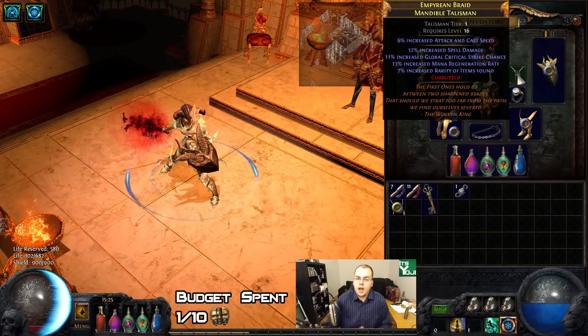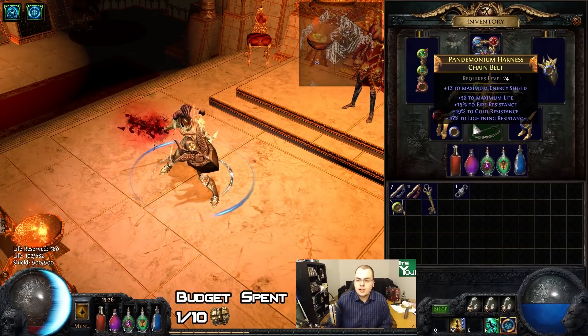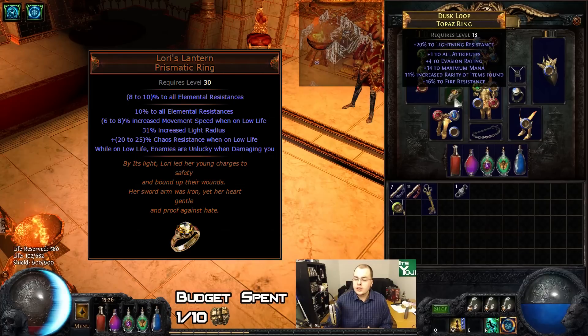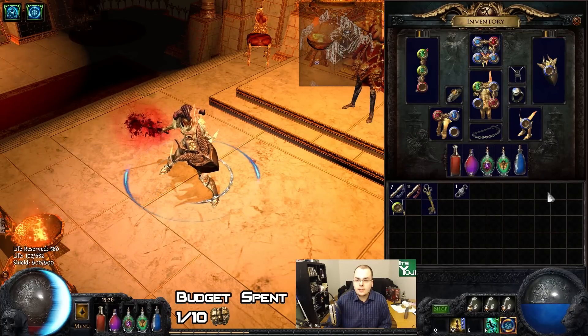Got this pretty nice offensive amulet — a talisman for some cast speed, spell damage, and some mana regen as well. Some ES on the ring. Pretty nice ES tri-res life belt that I dropped — will definitely help us cap resistances and give some ES. Probably going to replace this ring pretty soon for a Loris Lantern, which gives us some nice benefits as well as great resistances. Random ES gloves I found, random movement speed ES boots. That's basically all my gear — not very fancy.